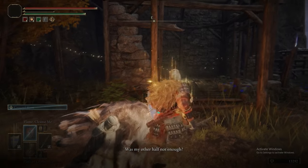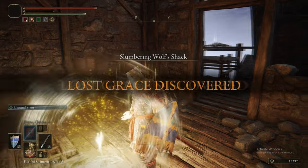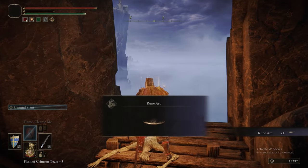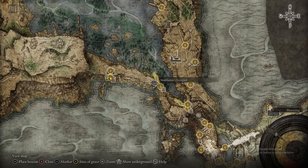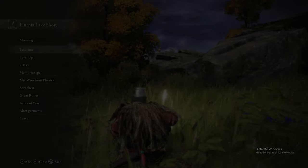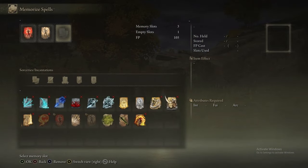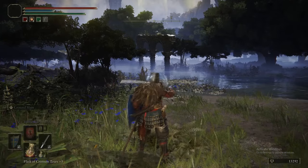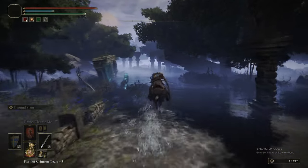This NPC here is Latena of the Albinauric. She has a pretty extensive quest that takes you all the way into the Consecrated Snowfield — a very late-game area. Just grabbing a Rune Arc there for activating great runes. You can't really do anything with Latena until you have one half of the Haligtree Medallion in your possession, which we either get in this part or the next part. So we will come back to her.